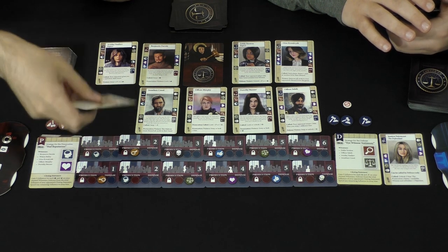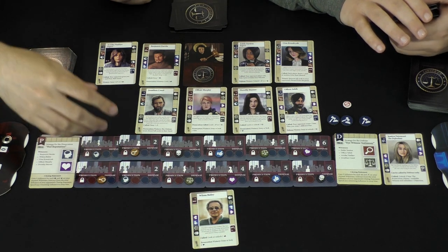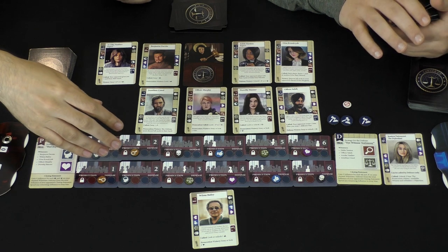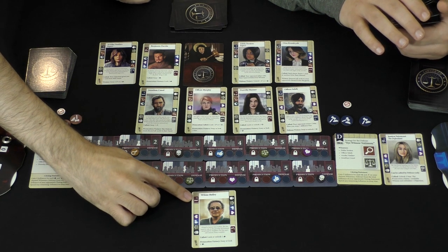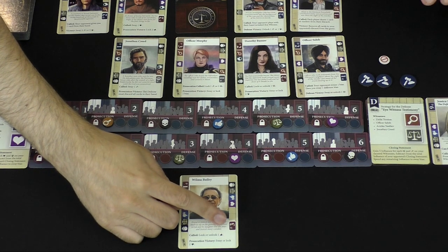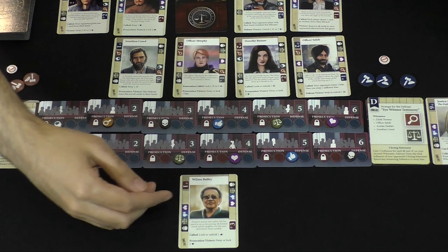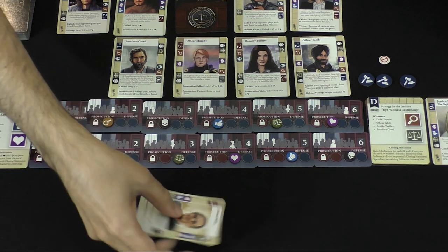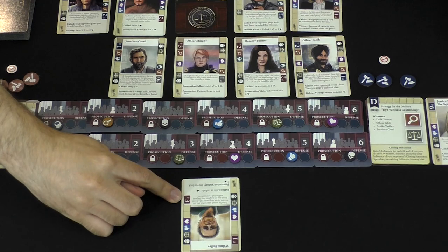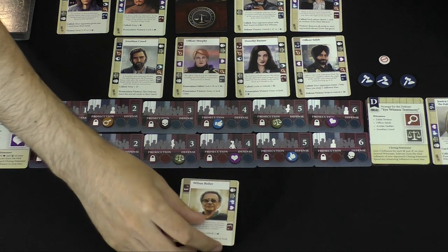Whatever the case may be, say you called this one right here — you would look at that and it will show you your starting point values. In this case, it shows one point for the prosecution. The other side is going to start with the number of points listed over here, but if it's not in their color, they don't get access to it. So it might be better for the prosecution to wait because maybe they want those three points if the other player calls it instead. Lots of different things to take into consideration.